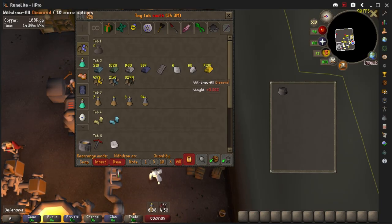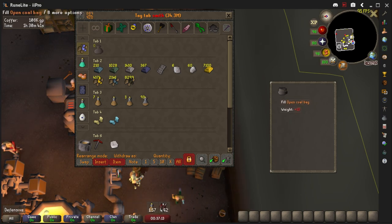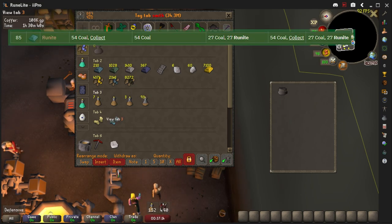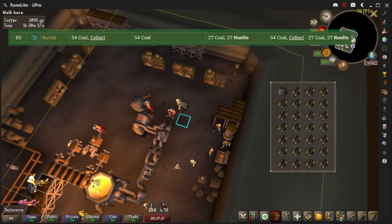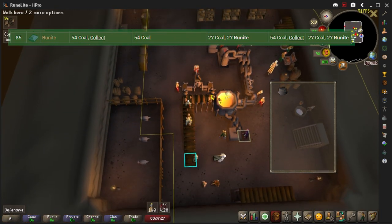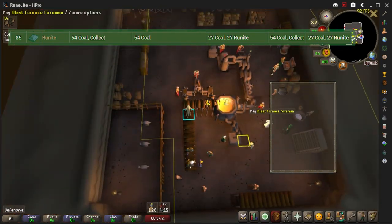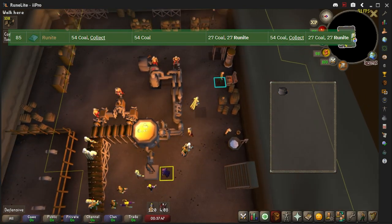You're going to need 108 coal to make a full inventory of 27 rune bars. You get a stamina potion out, drink it, fill your coal bag, take some coal out, go over to the conveyor belt, empty your coal bag, dump the other bit in, and go back to the bank.